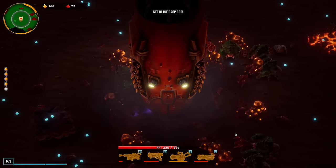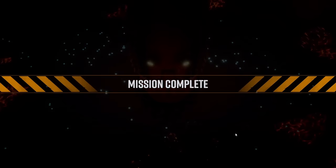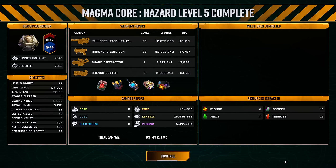Let's see the damage on the two weapons. This run was super short — only 20 minutes, that's very fast. Armscore Coil Gun: 48k DPS. Thunderhead: only 10k. But yeah, the Thunderhead definitely killed the boss I'm pretty sure, and the Armscore Coil Gun just killed everything else. This is pretty cool. I enjoy this build a lot — the Armscore Coil Gun is just super fun. GG's — thank you guys for watching, hope you guys enjoyed, and I will see you in the next video. Take care, bye!